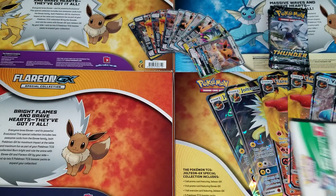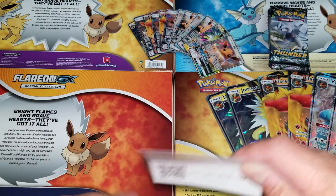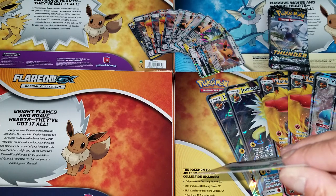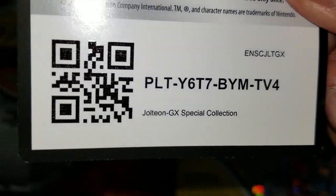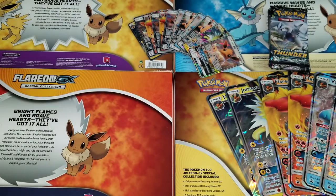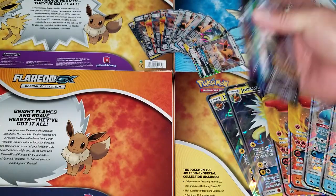One gift box left — put down your bets, guys. Will I hit something in the last five packs to go six out of six? Here goes the last code card: Jolteon GX special collection. There you go — here are the last five packs.